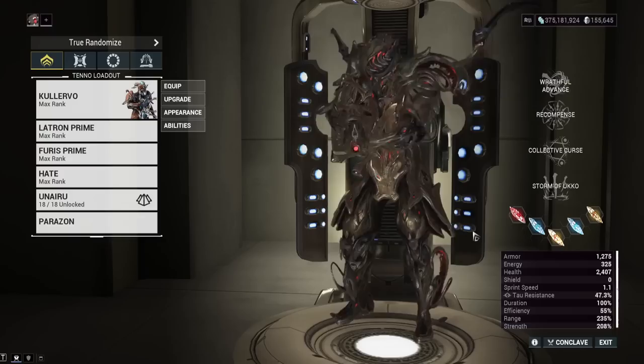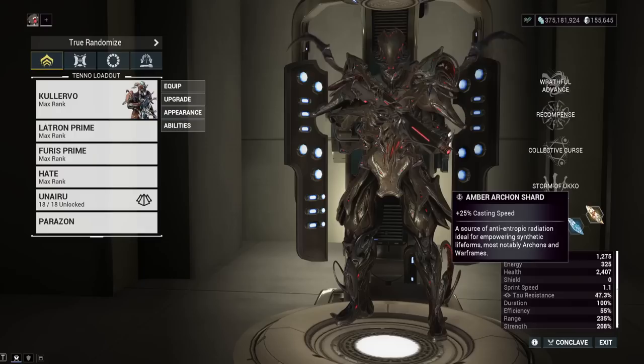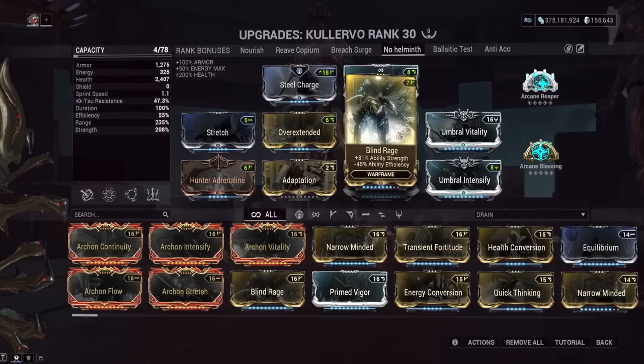For archon shards, I'm using a non-tau shard setup today. That's one Strength shard, two Energy Max shards — not using Prime Flow on basically any Kullervo build — and then two Casting Speed shards. You want to cast that second ability, the daggers, really fast to get your overguard back quickly.